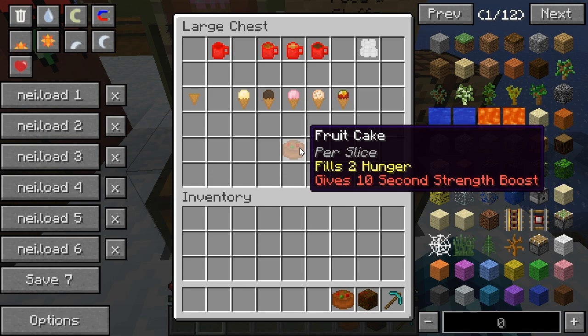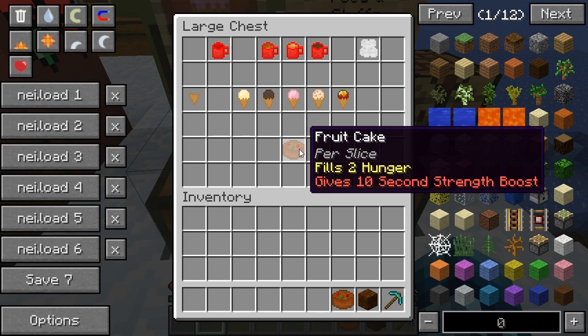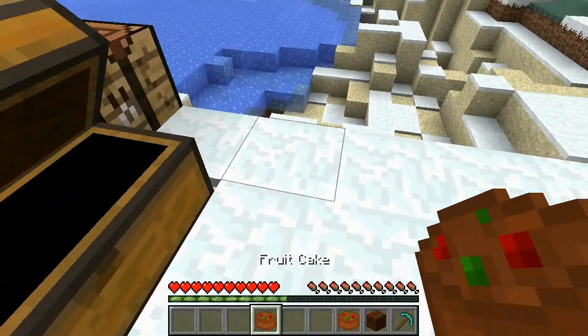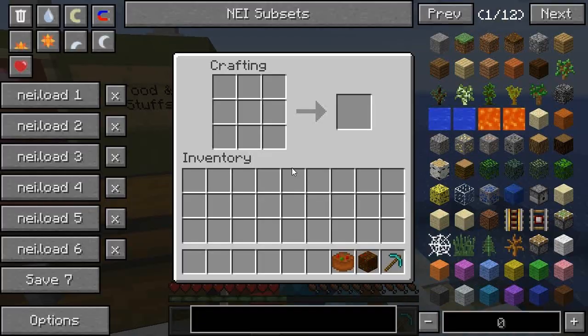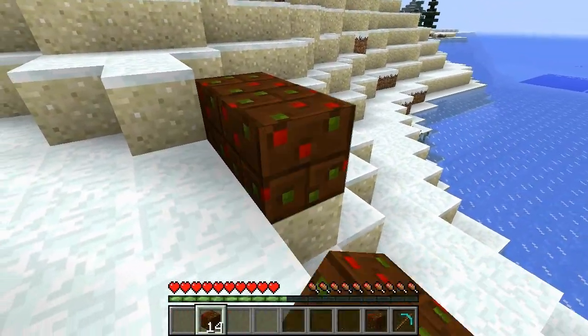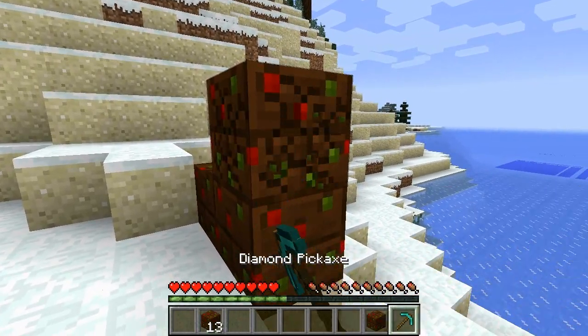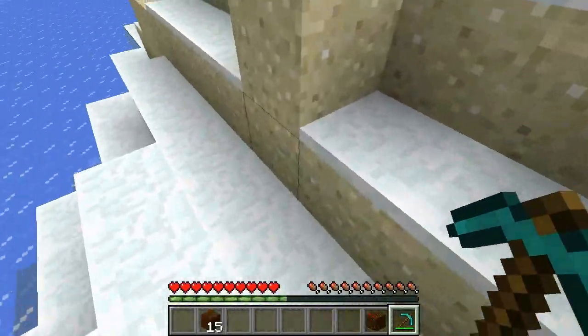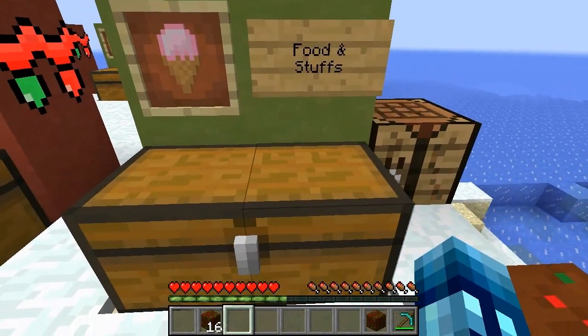You can also make a fruitcake — per slice it heals two hunger and gives 10 seconds of strength boost. It's like a normal cake you place down and eat pieces at a time. Interestingly, if you put your fruitcake in a crafting table, you'll get 16 fruitcake bricks. They're just for building, but you can't destroy them with your fist — you'll need a pickaxe.